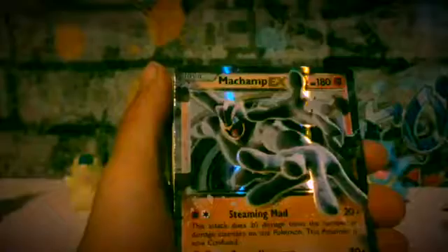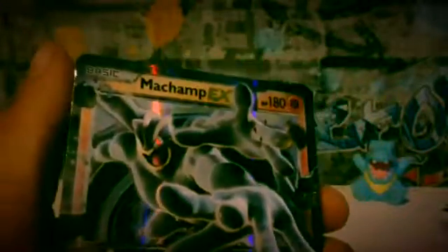Number two, it's Champ EX. He is probably my favourite EX of all time. I packed him today in a video that's already uploaded, and another one is not uploaded just yet. This one is very cool — good design, it's a basic card, very shiny with 180 health points. It's really shiny and when you move it you can see the eye colour change.